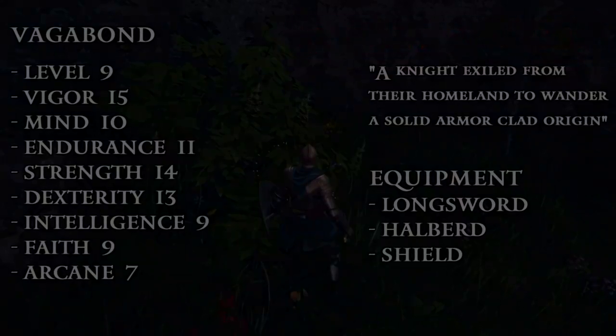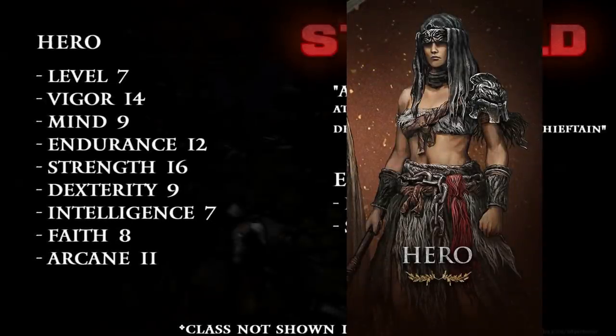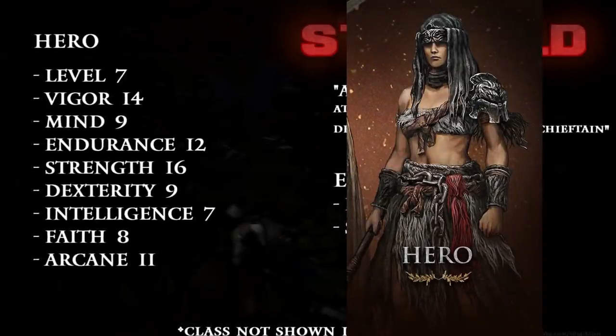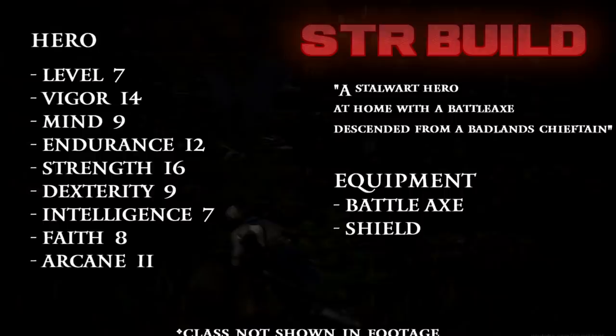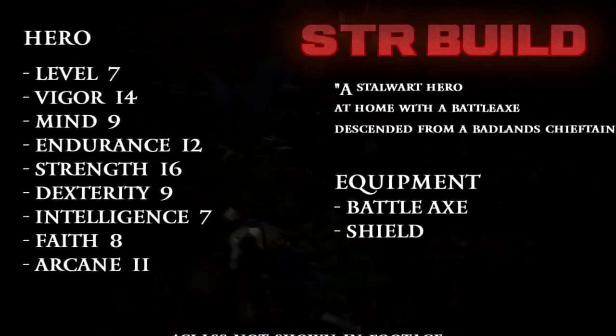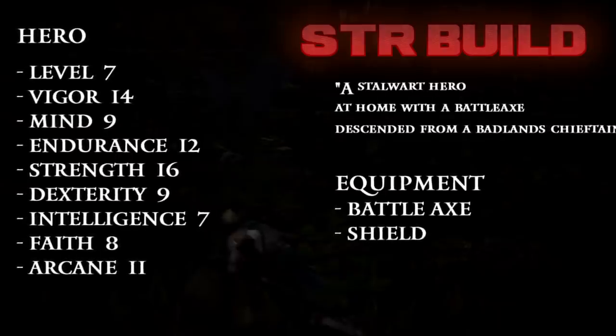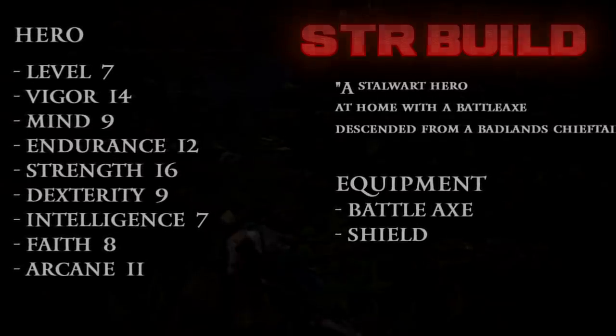Next we'll go Oonga Boonga Strength, and the best starting class for that is the Hero. Since you don't need dex, you want that stat to be as low as possible, along with the spell stats, so Hero's spread is the most optimal so you can focus on vigor, endurance for you to swing your big stick around more, and strength. So if you want to bonk, here's the class for you.